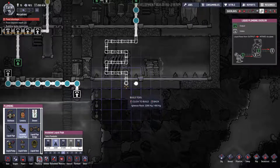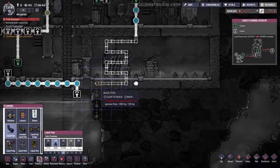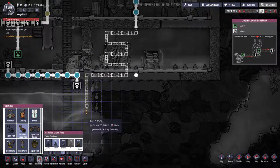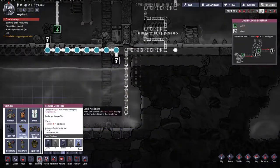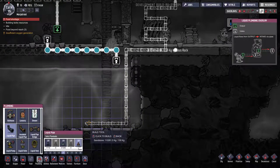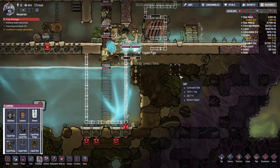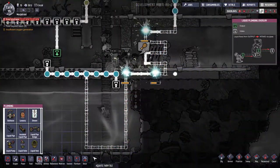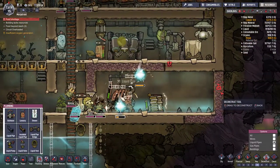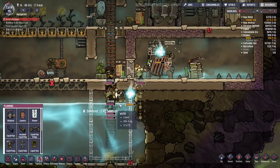Then we want to insulate it. We can keep it uninsulated this far, then start insulating it at this point, then de-insulate it — and here we can just use sandstone. I don't care how much heat it loses as it comes up to here. What a weird, wacky, wild setup. So that'll cool off our coal generator just a little bit and pick up this warmth — I really hope that works. Food shortage, building lacks resources — let's make more food please.